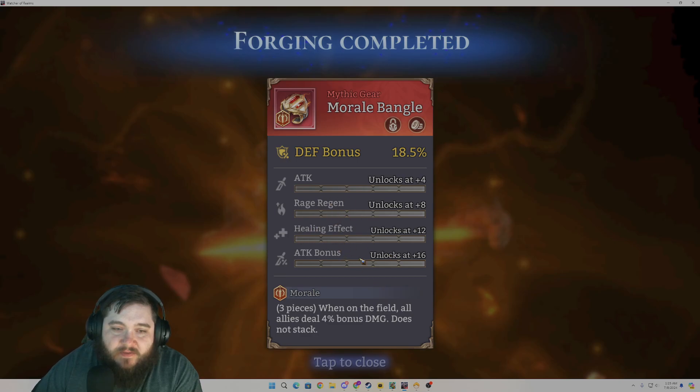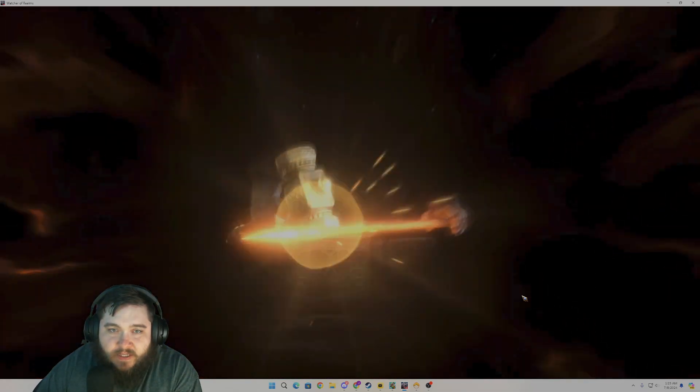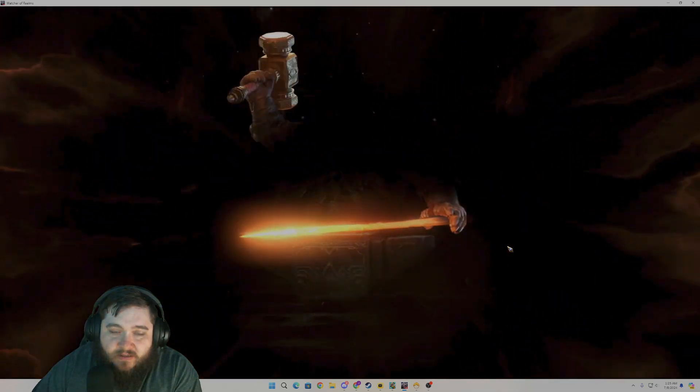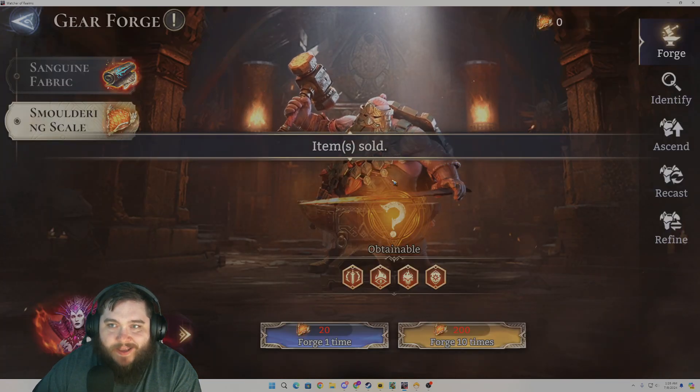We've got some healing effect, attack bonus, attack, rage regen — it's actually not terrible. Two more pulls here. HP bonus with defense bonus, defense, attack, and attack bonus — not the greatest, but it is HP bonus in the HP set, so I will keep that because it's actually a pretty decent start to a piece. And unfortunately that last one is a sell.